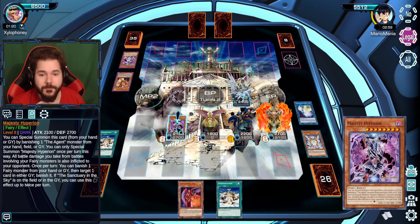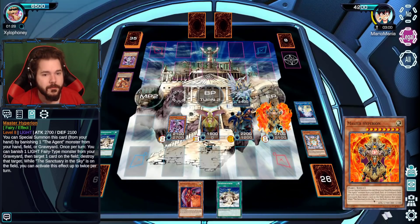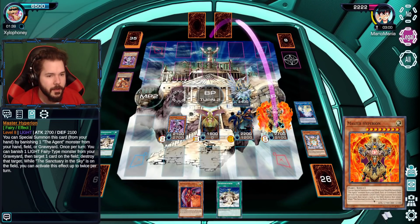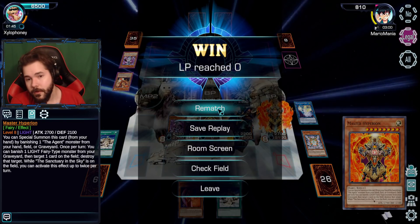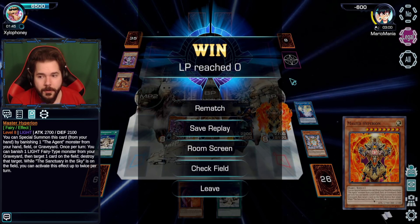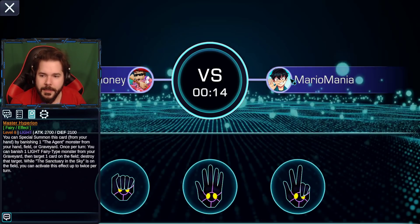The new cards give the harder-to-summon Agent cards a much better life. And Master Hyperion — go finish that off. So this can definitely be a quick-paced deck — makes sense. I can see it.